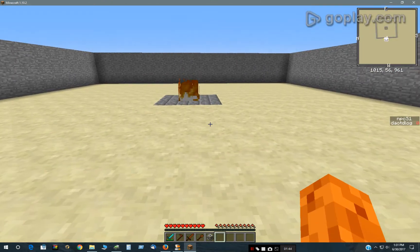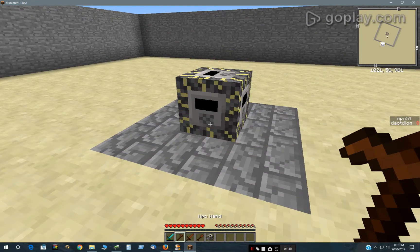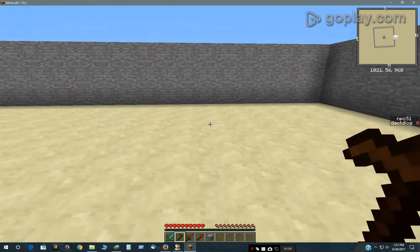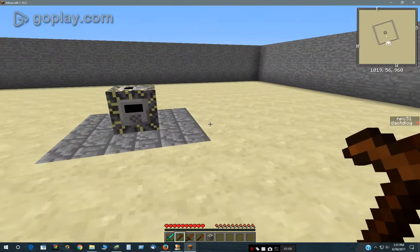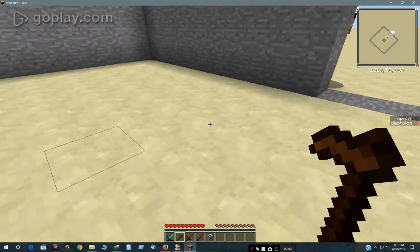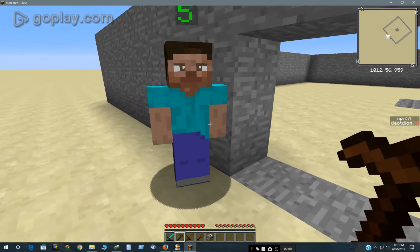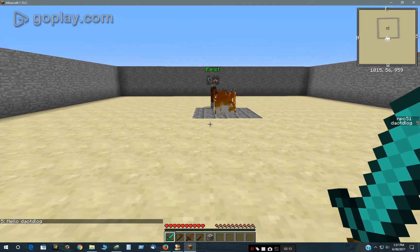Over here, this scripted block, which I have textured as fire — what it does is it will spawn within, I believe, 8 or 10 blocks, whatever the dimensions of this wall are. And it will spawn some NPCs depending on what my score is. When I'm at 0, nothing happens, so I would need a score of at least 5 when I come in here.